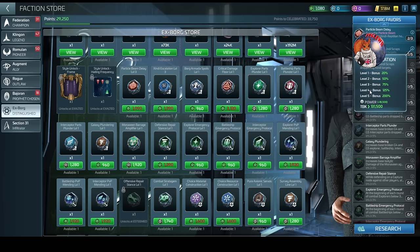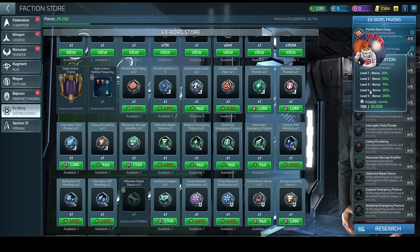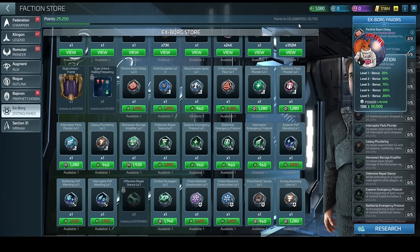There could also be reputation locks where you need to get your X-Borg rep up to certain levels to unlock different levels of the favor, similar to how other favors have worked in other trees. That's the second favor that is so important to help speed up this loop.